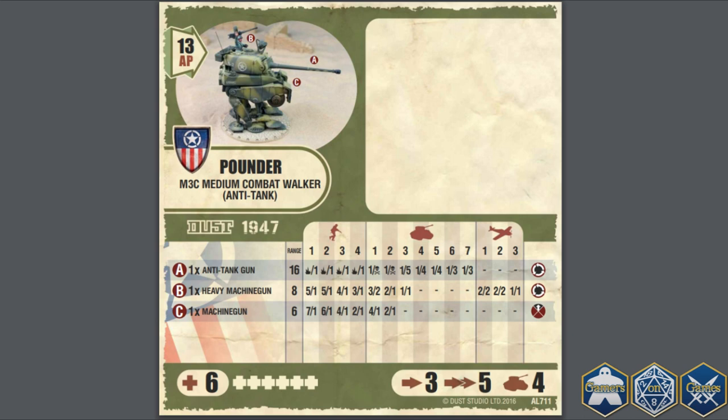Unless — and it's a big unless — you are going to go fully in on making an Allied medium combat walker platoon. The platoon bonus reads: all M3 medium combat walkers in or supporting the platoon can use the Get Moving You Bunch of Monkeys special action on any M3 medium combat walker in the same platoon. This means you have the potential of giving almost all of your tanks the chance to reactivate and take a second shot — think of it like a group of Shermans swarming a tiger tank. Considering the Pounder's appearance is essentially a Sherman with legs, it seems a fitting analogy.